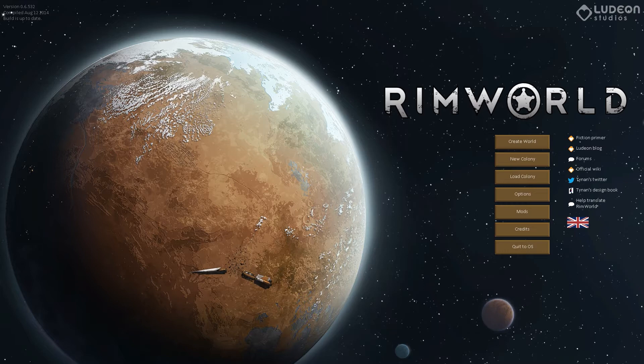Last time our colony was destroyed by a combination of starvation and a raid, so we're going to be starting a brand new colony right now. One of the things you'll notice very different about the first screen is that the 'create world' option is at the very top, no longer 'new colony.' You can also create a world, and what that lets you do is have multiple colonies within a single planet.